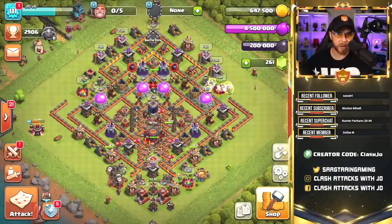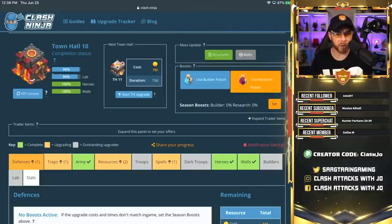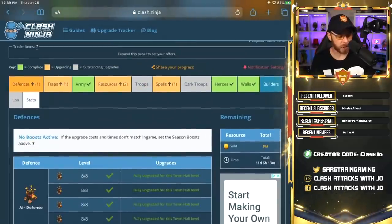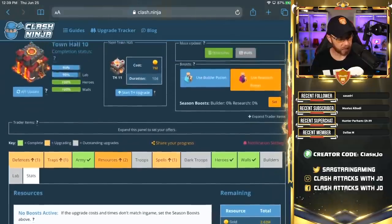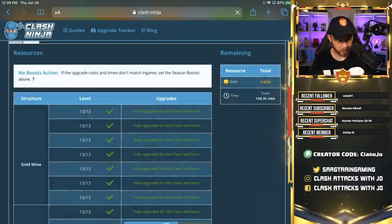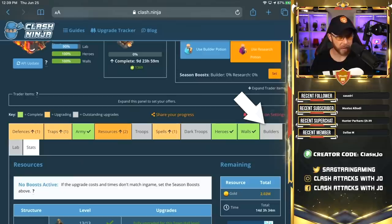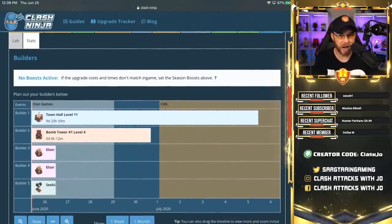We're dual-wielding iPads here, so we're doing a little mobile device demonstration of the Clash Ninja website. I've shown it on PC multiple times, but today I'm showing it on mobile since most of you are on a mobile device. You'll see our Town Hall 10 is at 96% structure-wise, 90% in the laboratory, 100% on heroes, and 100% on walls. After finishing that one building upgrade, let's go ahead and start the Town Hall upgrade. When you jump over to the Builder tab on the far right and scroll down, it shows your upgrade timeline.